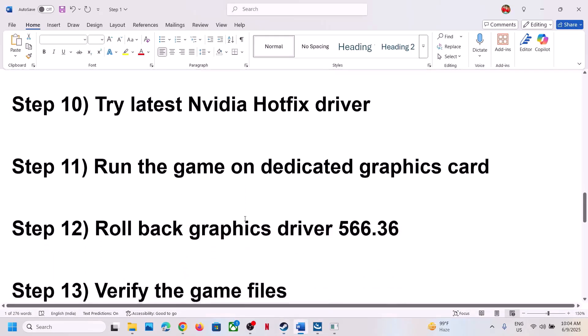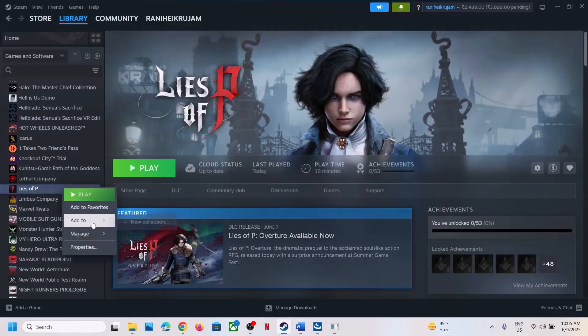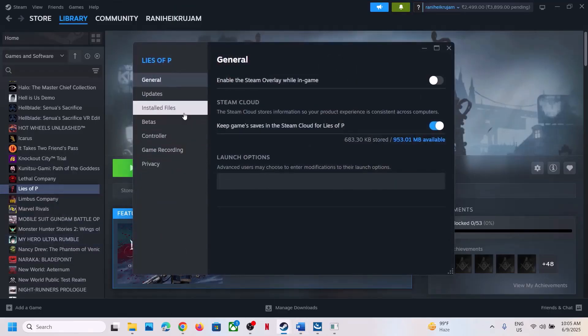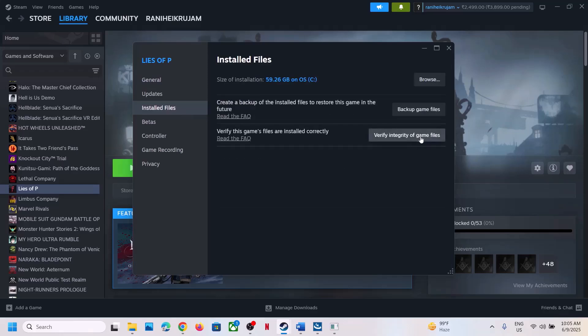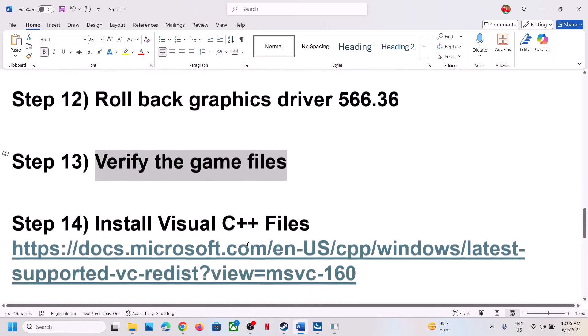The next step is to verify the game files. Right-click the game in Steam, select Properties, go to the Installed Files tab, and click Verify Integrity of Game Files. Once verification is 100% complete, launch the game and check.